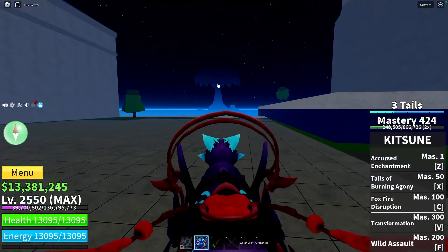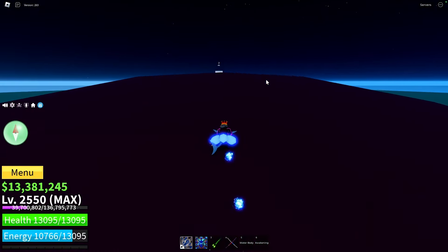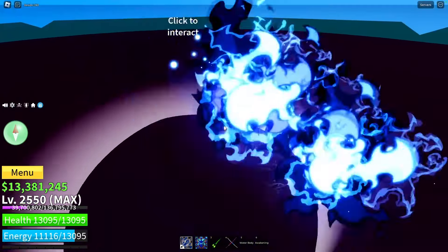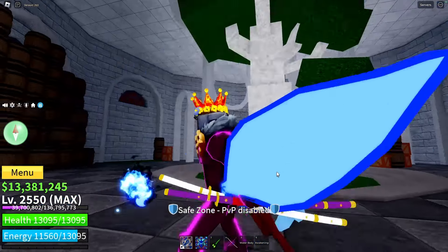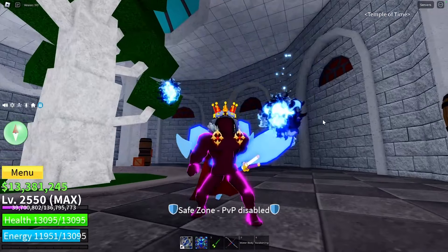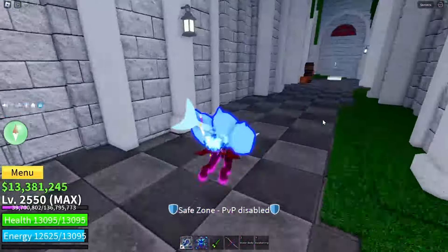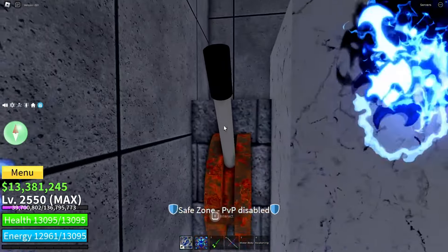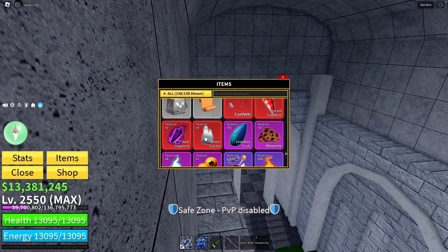Then you go to the Great Tree location, which is just right there, and climb to the top of this tree. At the top there will be an invisible NPC. Speak to him and he will teleport you to the Temple of Time. That's where the suffering starts. Inside, you'll find a handle, and to be able to use it, you have to use your Mirror Fractal in a specific way.